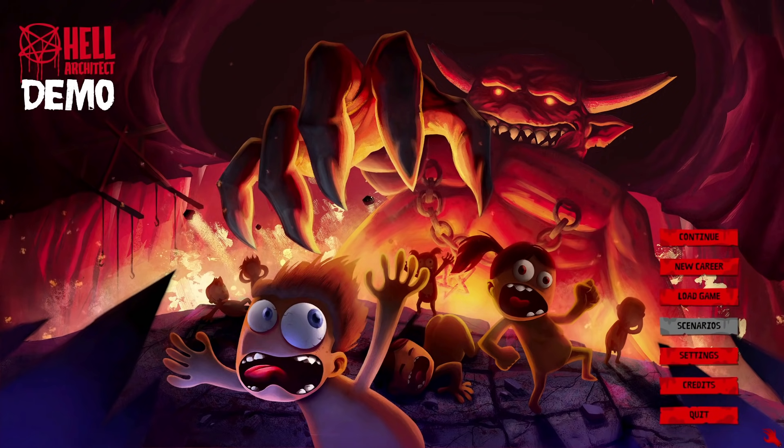This is the demo version of the game, so it's not the finished version. There might be bugs and glitches, and there is a finite end to the demo — a particular end goal. There's a link to the Steam Store page in the video description if you want to wishlist it, and the demo is also available for free. If you'd like to do some hell architecting, go pick up the demo and have a go. So let's just pop down to hell, shall we?